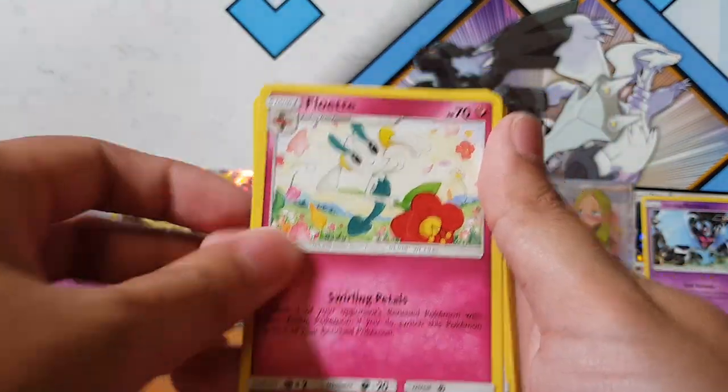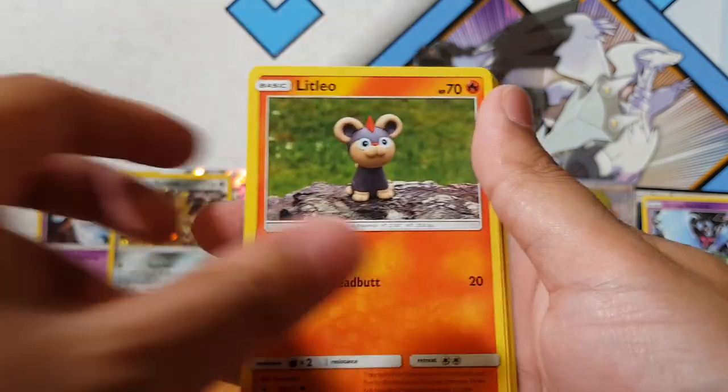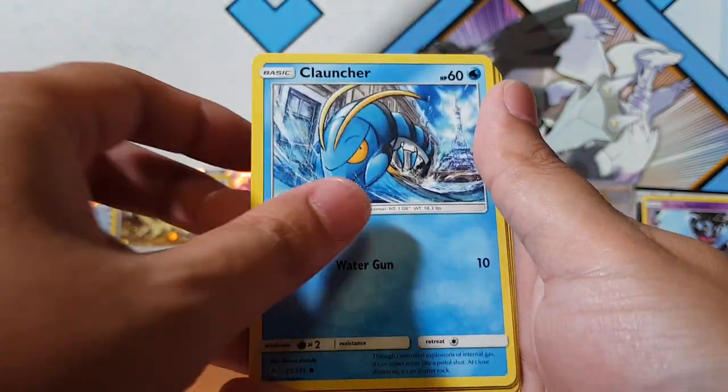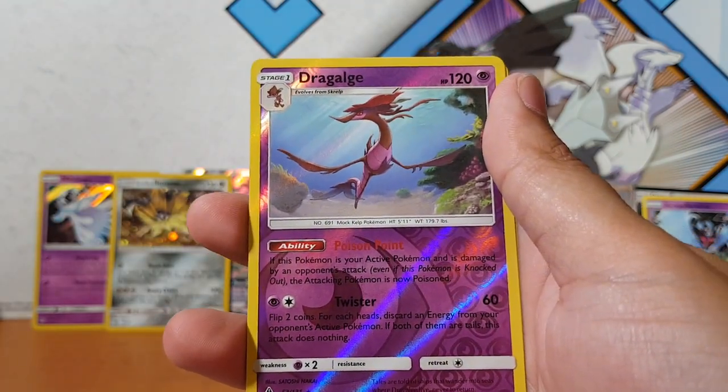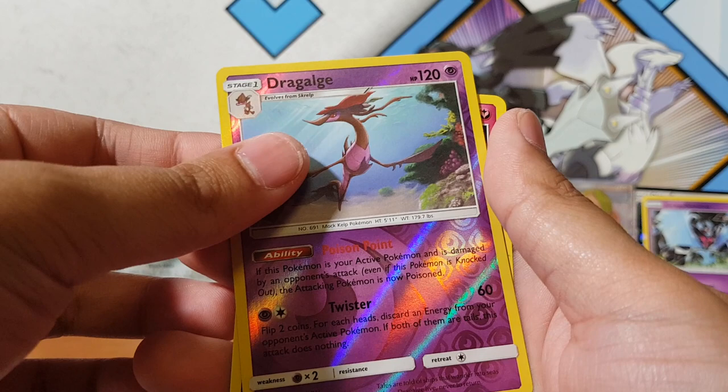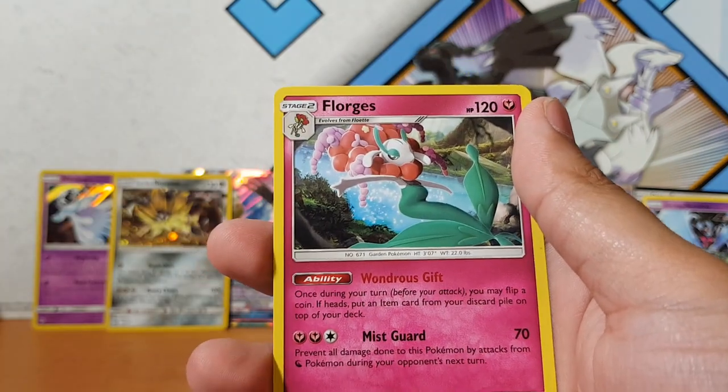Let's see what we can do: Fennekin, Clauncher, Binacle, the Plate Binacle, and Dragalge. Oh — sorry, Dragalge — and Floragato.